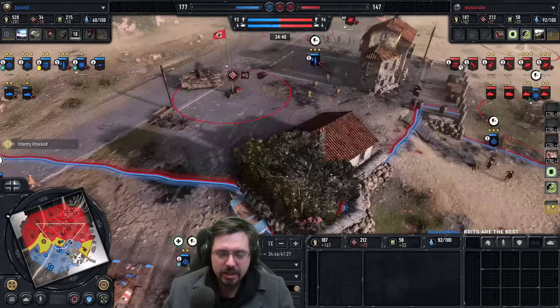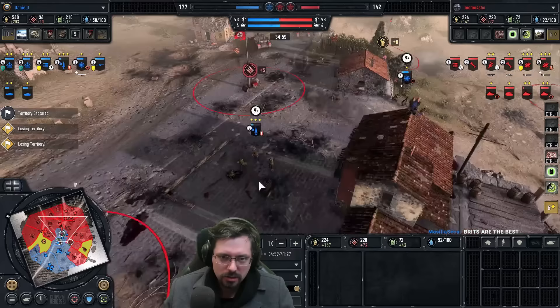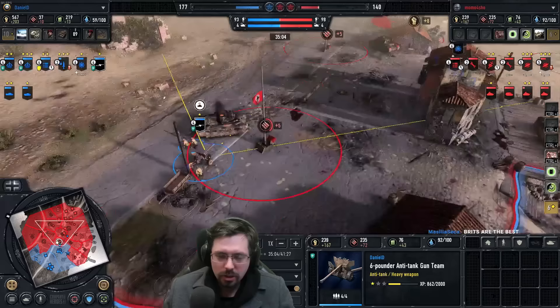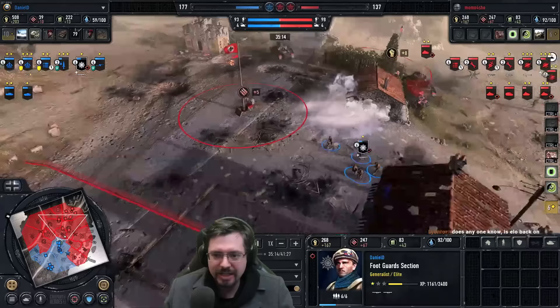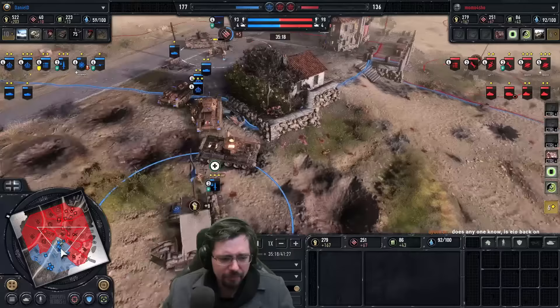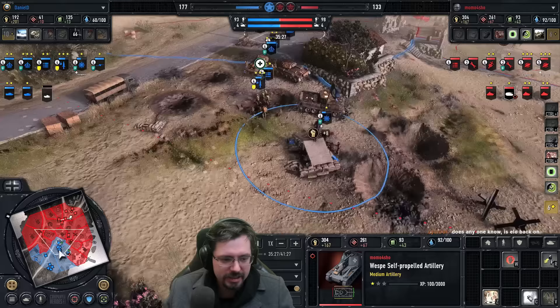The Stosstruppen are trying to get in there to assist and help out that Panzer IV. He does have two pioneers so he can quite quickly repair them back to health. Momo does have access to the Panther with his tech tree. Momo is going to be careful because the Panzer IV is in a bad way. Good positioning of the 6-pounder. Momo is a bit slow to play — he tried to attack ground through the smoke with those guards, but they missed. What's Momo planning? He's not really getting much worth with this WASP at the moment. I'd much prefer a Nebelwerfer myself — it has a much bigger spread.